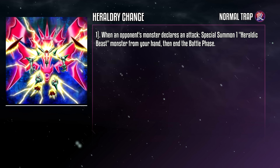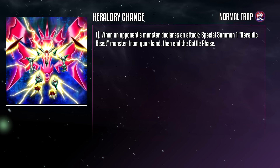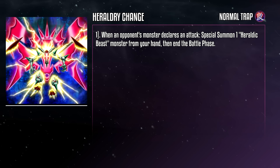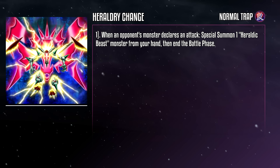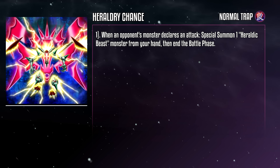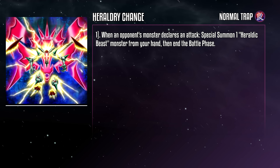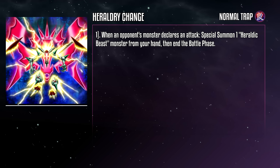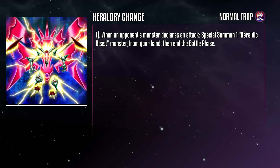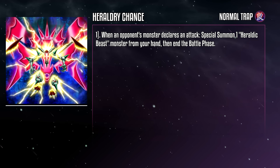Heraldry Changes is a normal Trap card. When an opponent's monster declares an attack, you can special summon a Heraldic Beast monster from your hand, then end the battle phase. It keeps your opponent from closing out the game — that's not nothing. The monster being vulnerable to any main phase 2 shenanigans is unfortunate, and needing to have that monster in hand means this can get a bit bricky, but we don't have much of a choice. We're playing Heraldic Beasts, after all. We need all the help we can get.